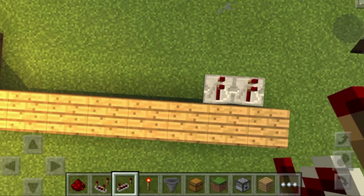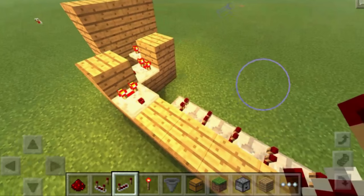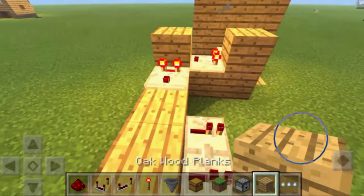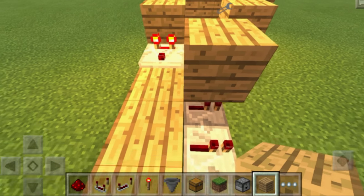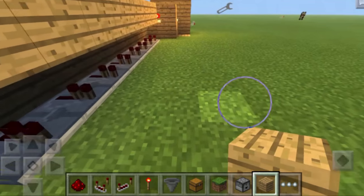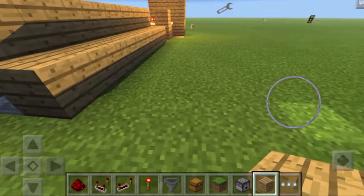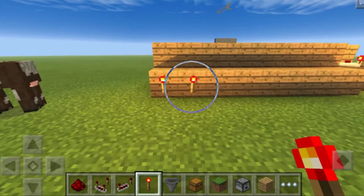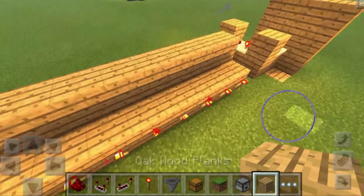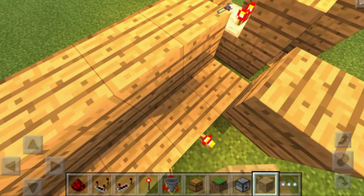Grab redstone comparators and place eight down right over here: one, two, three, four, five, six, seven, eight. Crouch and place a block on top of this redstone repeater, then bring it all the way down. Place another row of blocks in front of these redstone repeaters, bring it down to the eight blocks, then place eight redstone torches on the face of these blocks.